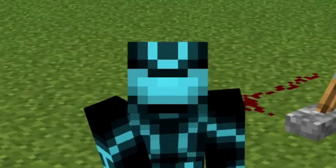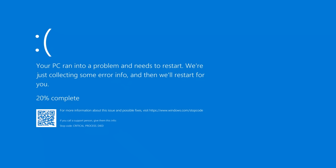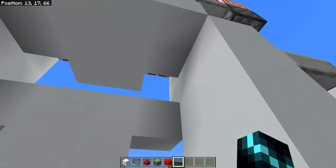Take the device you're watching this on as an example. The electronics inside it work precisely because they're not random. If they were, it would crash all the time — it'd be a miracle if it even turned on. And since redstone is basically just electrical circuitry turned into a fun little game, why should it be any different? The randomness just adds frustration.